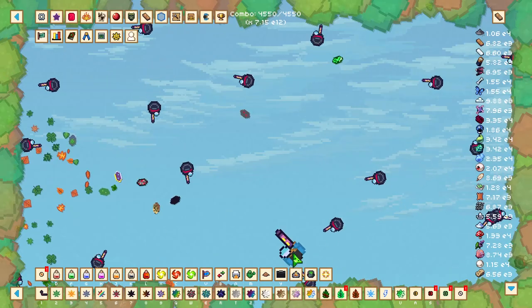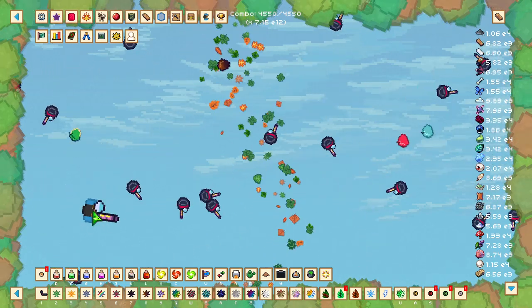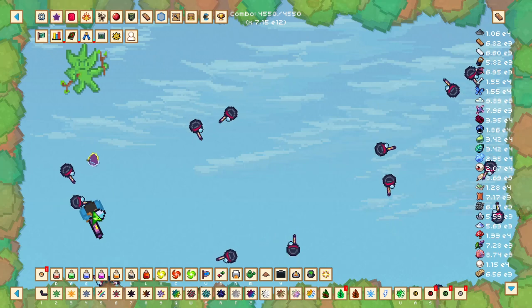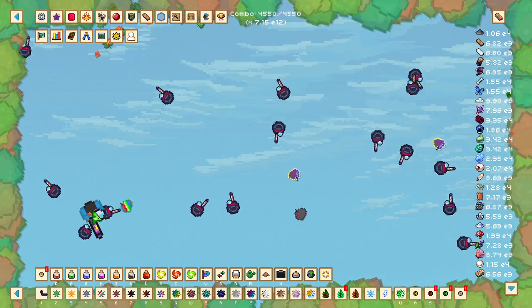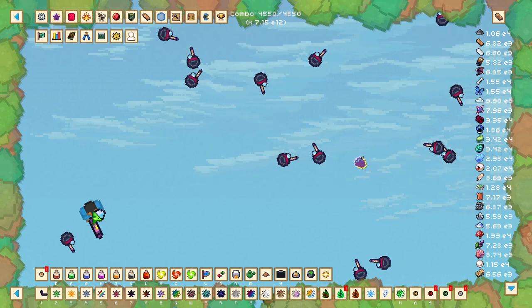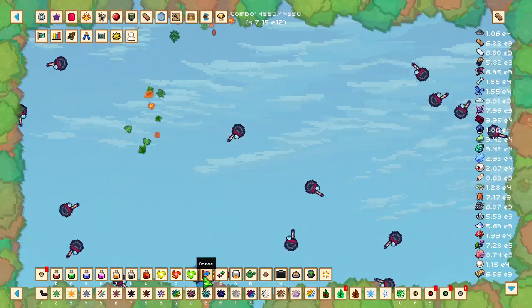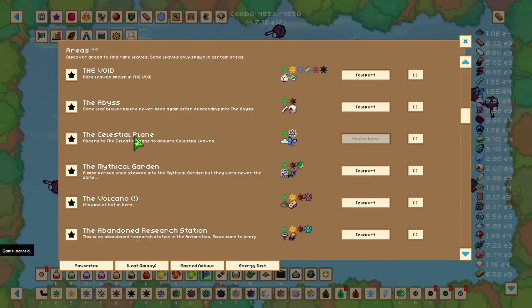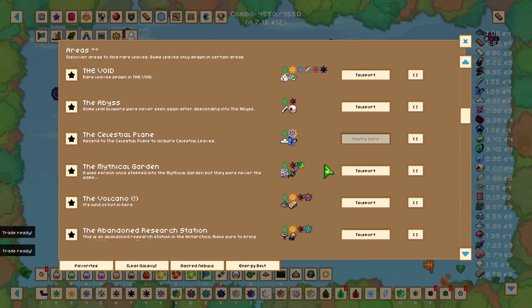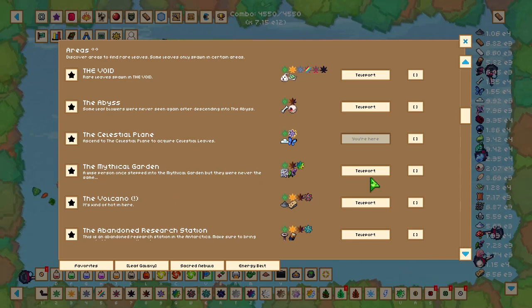Those are the four mechanics. Once you've gone through all four and grinded up to 5e7 — or 50 million BLC — you'll have enough to unlock the mythical garden, which is home to the mythical leaf and has some very nice upgrades. If you have any questions, please leave them in the comments, and please leave a like and subscribe. I'll catch you in the next one!